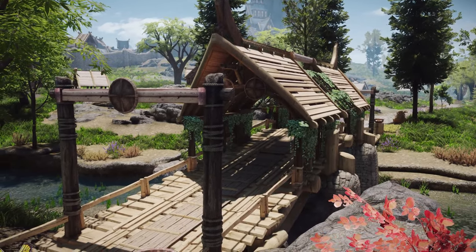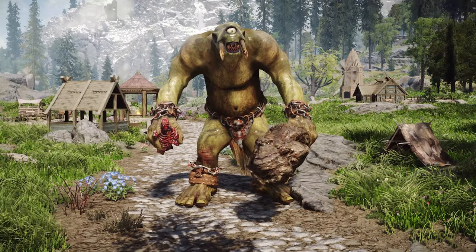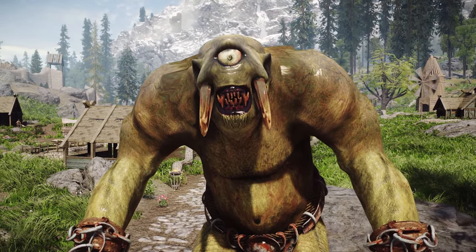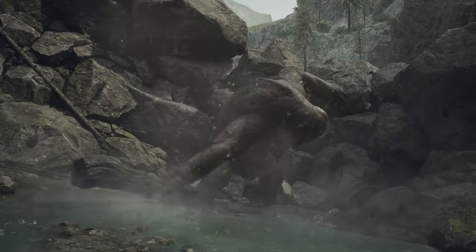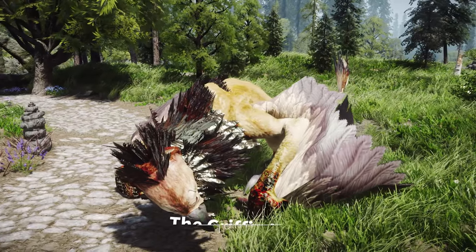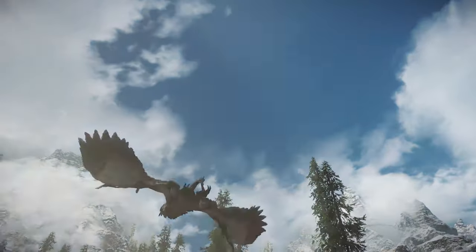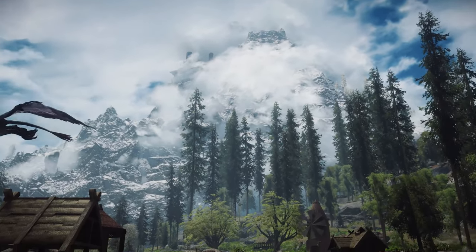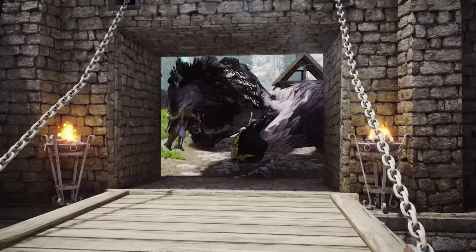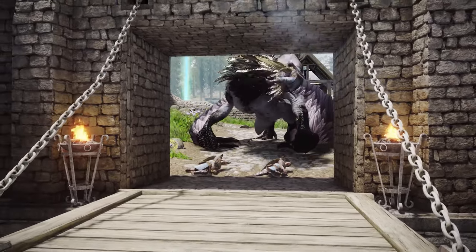Now let's discuss creatures. I'll introduce four creature mods, all of which appear in Dragon's Dogma 2. The first is Cyclopes Mihail Monsters and Animals, which adds Cyclopes from Dragon's Dogma to Skyrim. Although you can't climb and grapple the Cyclopes as in Dragon's Dogma, it's a symbolic creature of the game. The second is the Gryphon mod, which introduces three types of Gryphons to Skyrim: the powerful and dangerous Snow Gryphon, Dark Gryphon, and the regular Gryphon. Generally they won't attack unless provoked, but if you invade their territory they can become very aggressive — players should be cautious, as you could easily die to a Gryphon if unprepared.